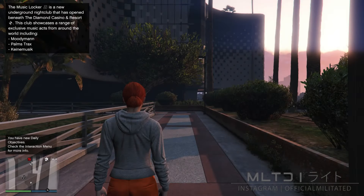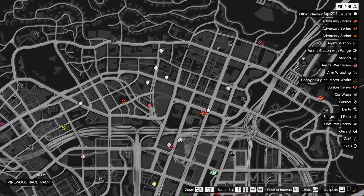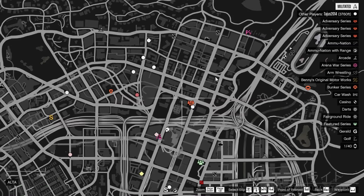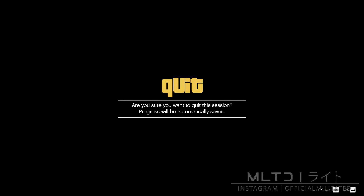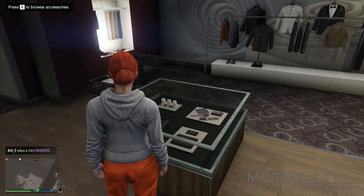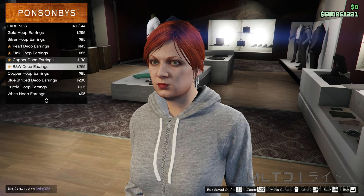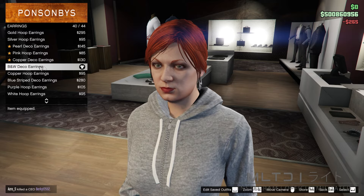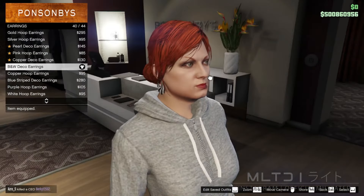We're now on the female character. The first thing we want to do is open up the map and check if the clothing stores have spawned in. If they haven't, all you need to do is find a new session. Now that we're in the clothing store, we're going to go over to the accessories section and into the earrings category. From here we're going to purchase the B&W Deco earrings. Please don't forget these as they will allow the pouches to transfer later on — if you don't buy these, you don't get any pouches.